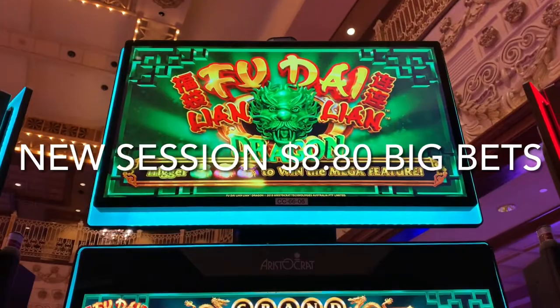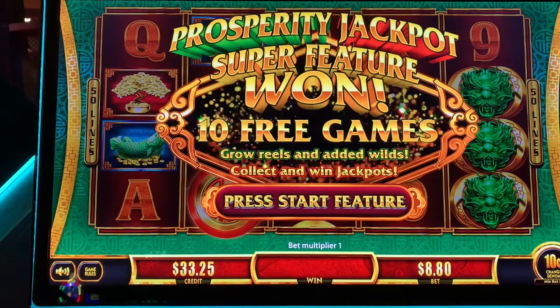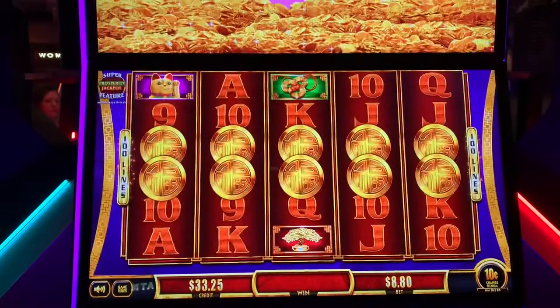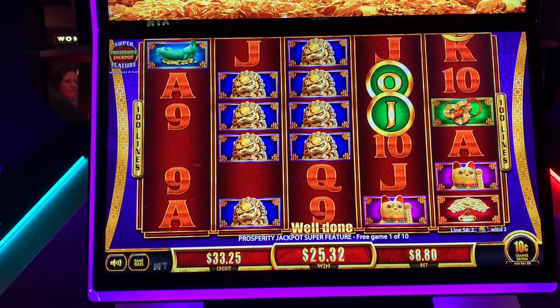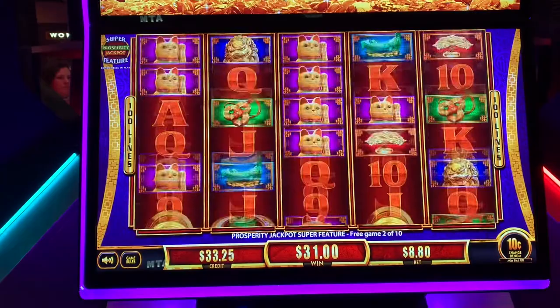The bags have spun for me. We've got a super feature and we've got a big bet — $8.80 playing Dime Denomination. We get 10 free games, we get the Reels Taller for the Prosperity feature. Let's get lots of letters. Come on, baby. Purple gunner, purple gunner, blue gunner. Two letters for the major.